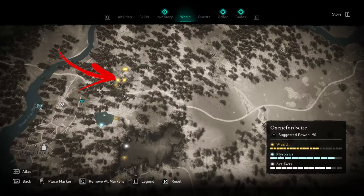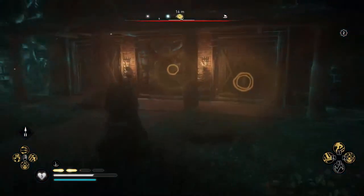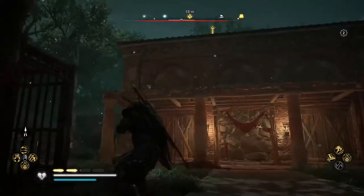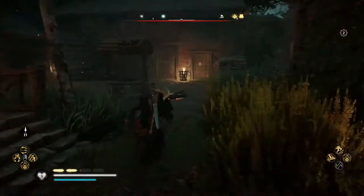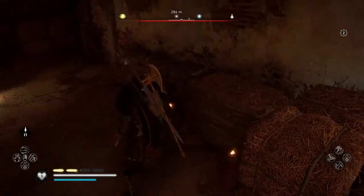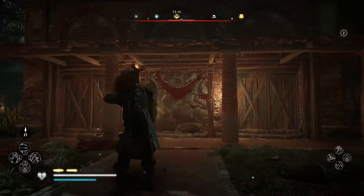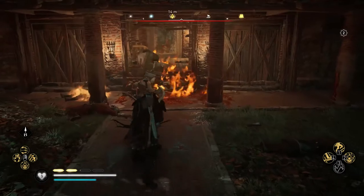The next treasure is found on the left side of the area, where you will find a workshop locked by a destructible wall. To remove it, head to the left from the building back in the first area you opened. Inside, on the left where you collected the chest, you can find an oil jar that you need in order to destroy the entrance workshop wall.